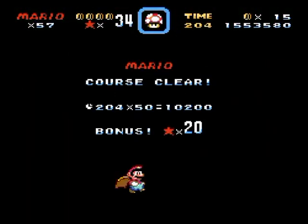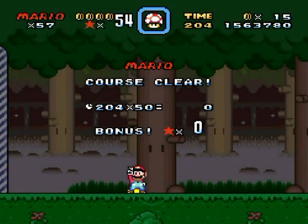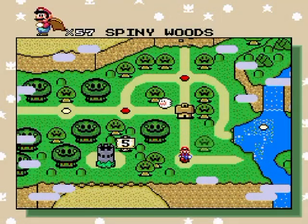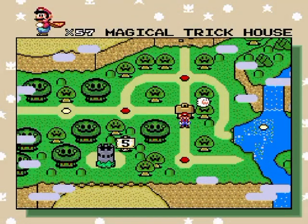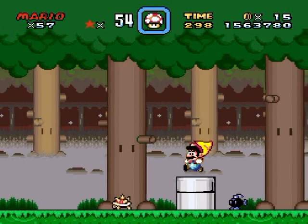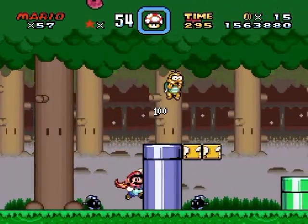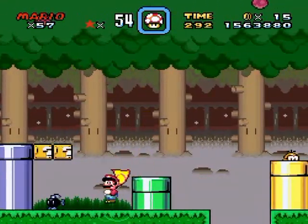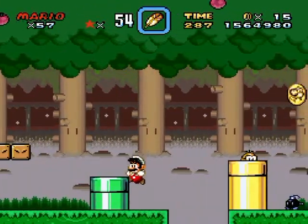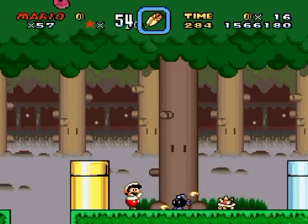That level is so much easier if you just keep running forward. But now I'm gonna have to be checking pipes. That's not going to lead to the castle — you've gotta find the secret exit to get to the castle. It's the magical forest, based off the Forest of Illusion of course, same as in the original game.